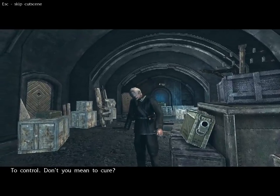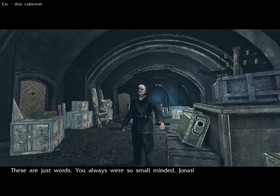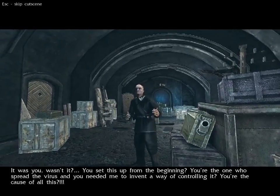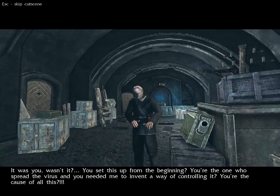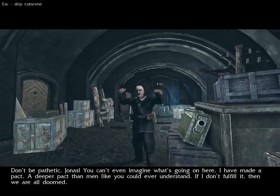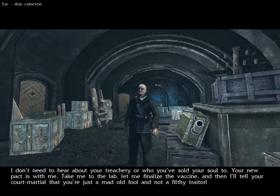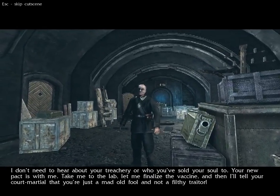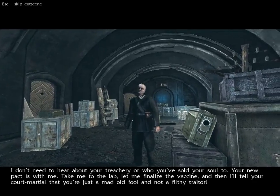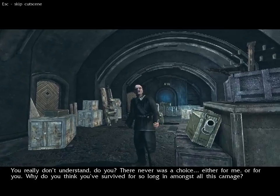We need this vaccine to control the plague. To control — don't you mean to cure? These are just words. You always were so small-minded, Jonas. It was you, wasn't it? You set this up from the beginning. You're the one who spread the virus, and you needed me to invent a way of controlling it. You're the cause of all this. Don't be pathetic, Jonas. You can't even imagine what's going on here. I have made a pact — a deeper pact than men like you could ever understand. If I don't fulfill it, then we are all doomed. I don't need to hear about your treachery or who you've sold your soul to. Your new pact is with me — take me to the lab.